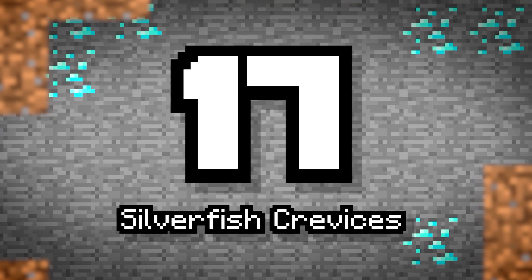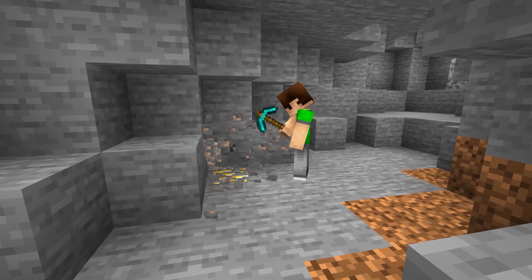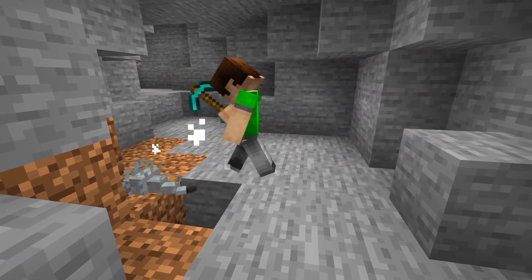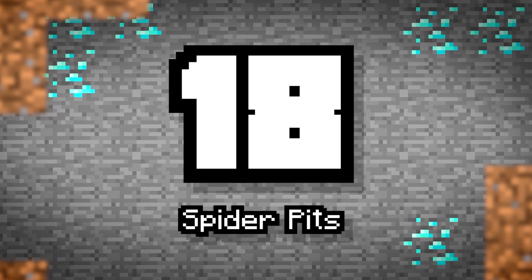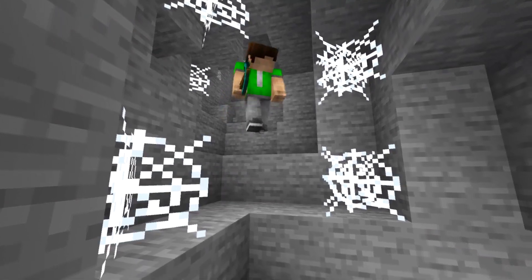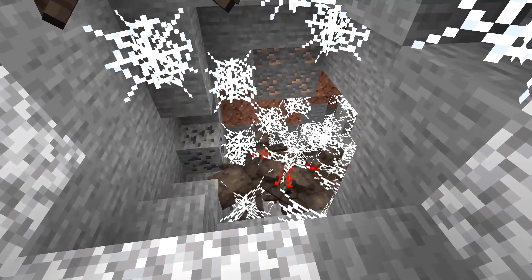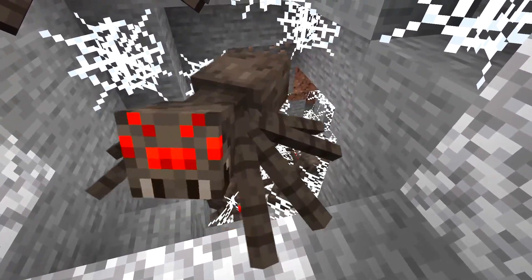Number 17: Silverfish Crevices. After all, I think they need a little more use outside of the stronghold. These caves would be infested with silverfish blocks. Number 18: Spider Pits. They are what they are — arachnid-infested drops with web strings and a dark pit at the bottom with a spawner. Not something you want to get trapped in.